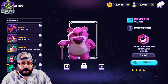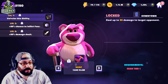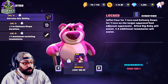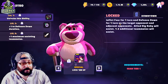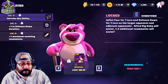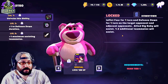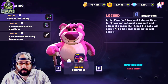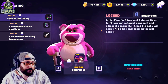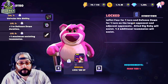Let's see what Lotso does for the team. His basic deals up to 30 damage to the target opponent with a 50% chance to inflict fear. His first special inflicts fear for one turn and defense down for one turn on the target opponent and adjacent allies. Allied Big Baby will assist. Big Baby does more damage for fear targets, and one to two additional teammates will assist. With the tier upgrade, that becomes one to three teammates assisting — the entire team can assist, like Big Pete. Good ability, though the cooldown is a bit longer than I'd like — three is reasonable, four is less so.